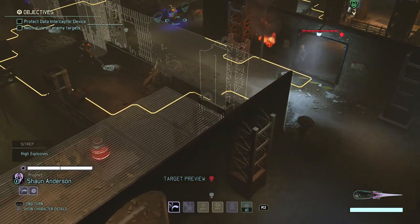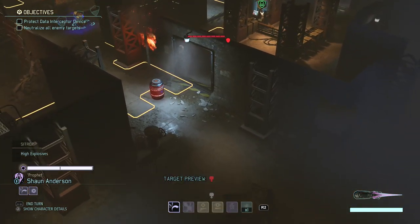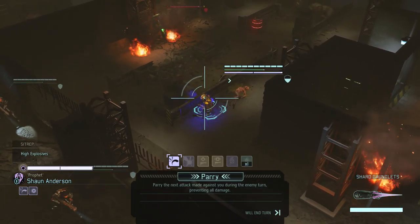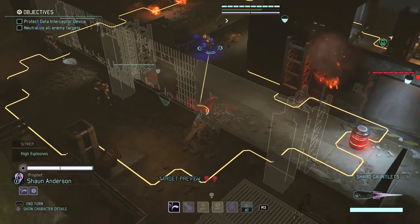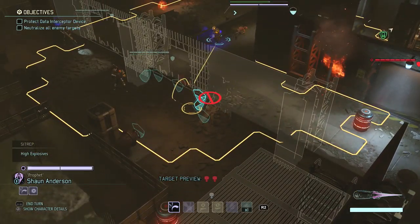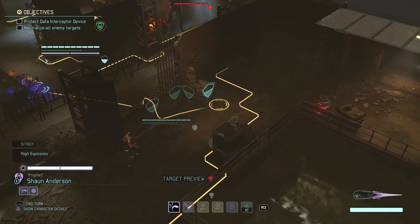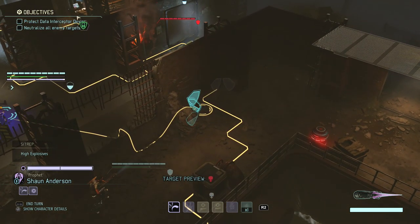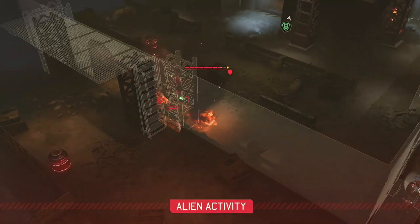We have a 30% chance of hitting the sectoid if we can't throw a grenade — that might be it, which doesn't seem like we can, so this might be a viable alternative. Maybe we'll hit him — probably not, but it's fine. I'll expect the muton to shoot at him, and the sectoid is probably going to do a psionic attack so we don't really benefit from cover.